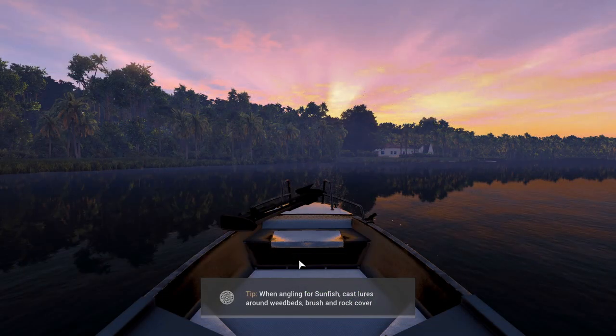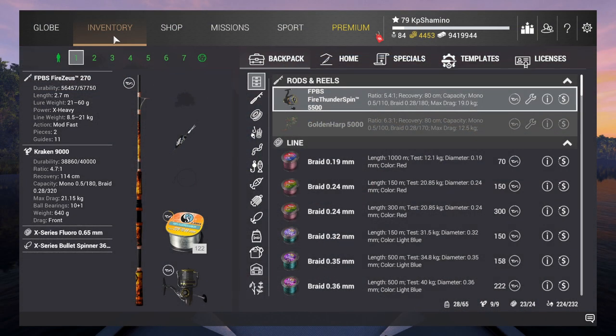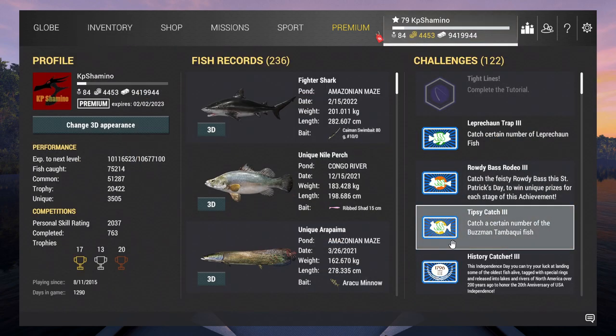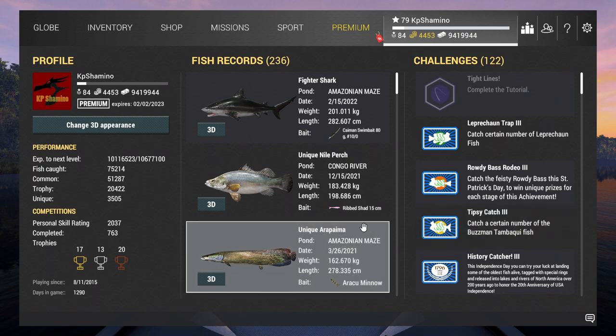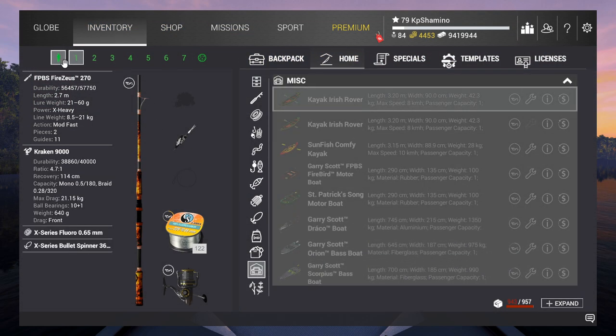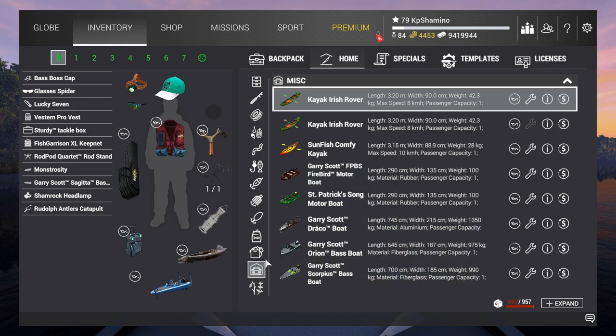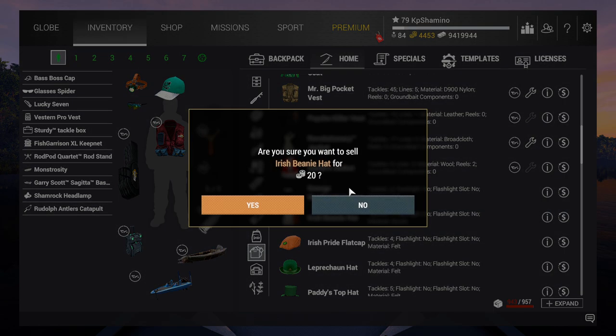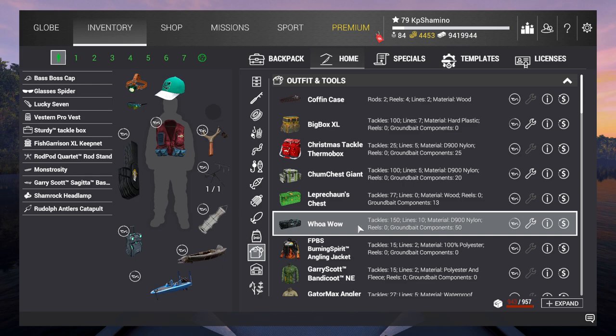But that's not all. There is also an achievement — an event fish — and if you get 150 of those fish at stage 3 you will get a hat, and that hat is 20 bait coins too. It's called Tipsy Catch 3. You need to get the busman tambaqui fish and you will get the Iris Beanie Hat for it. If you go to the inventory and have a look, you can sell it for 20 bait coins extra.